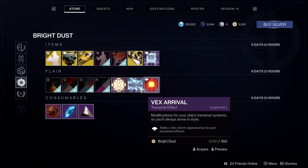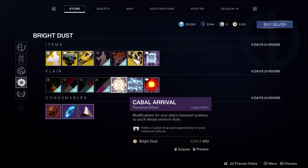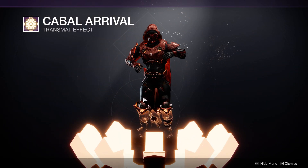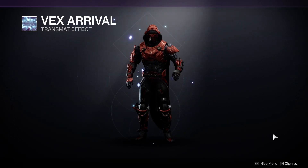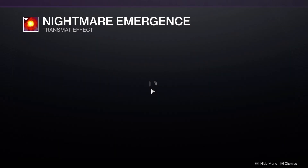Next up, the rest are transmit effects: the Cabal Arrival, the Vex Arrival, and Nightmare Emergence.